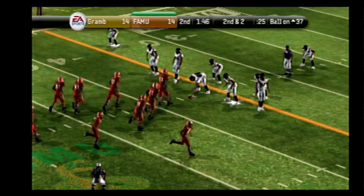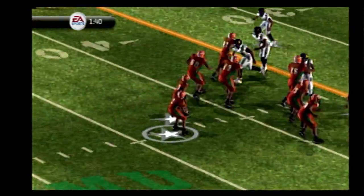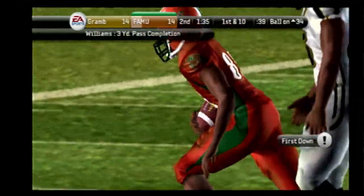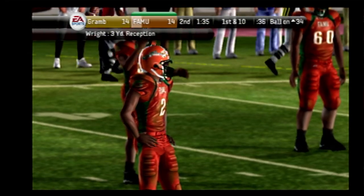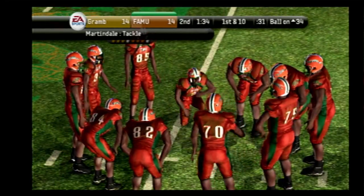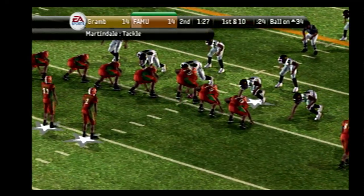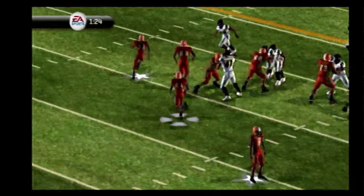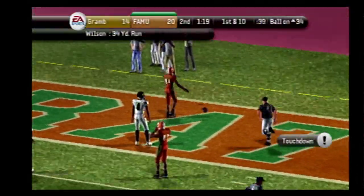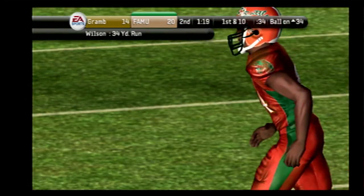From the 37-yard line, it's second and two. Florida A&M lines up with three receivers. Williams drops back to pass, throws — great concentration. You can just feel the momentum building with this drive. That's their third first down on this drive alone, Coach. We all know how important momentum is in college football — this defense really needs to step up. First down and 10, ball on the 34. They'll work from the shotgun. Williams with the run — to the 10 — Touchdown! A long run by the young fella, and he gets his team six points. Yes, it's big fun. Well-earned, too.